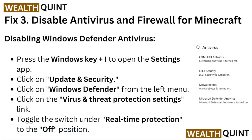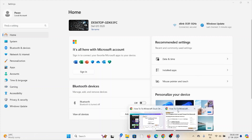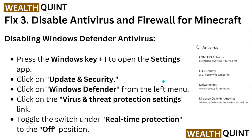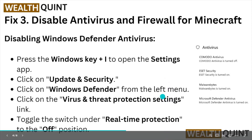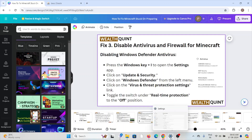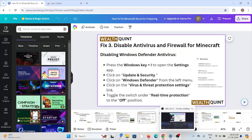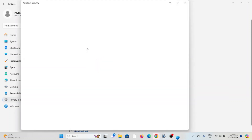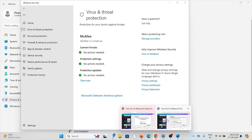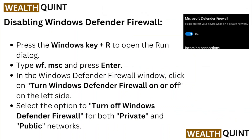To disable Windows Defender antivirus, press Windows key + I to open the Settings app. Click on Update and Security, then select Windows Defender from the left menu. From there go to Windows Security, then Virus and Threat Protection settings. Toggle the switch under Real-Time Protection to the off position.